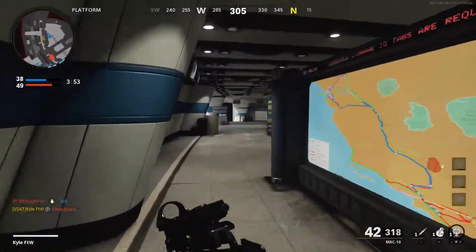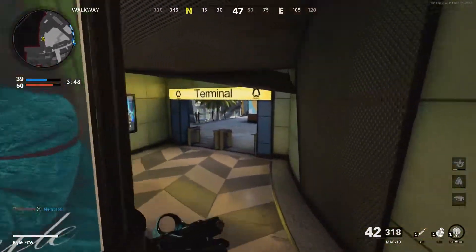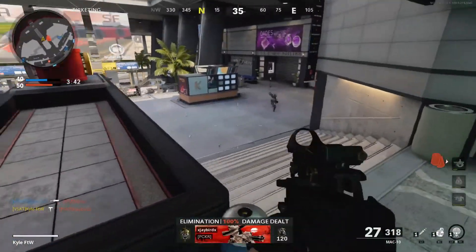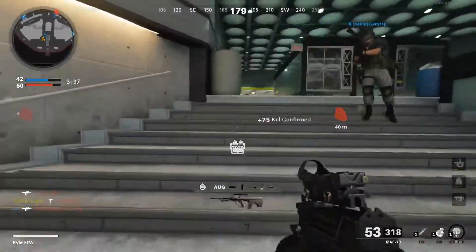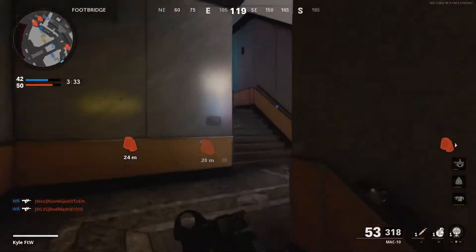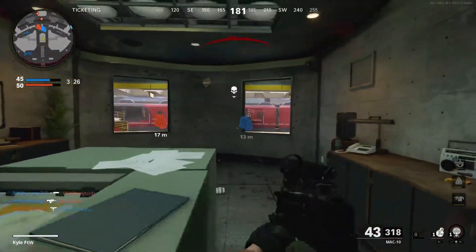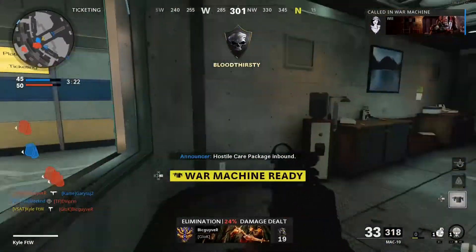Let me go ahead and push forward here. I should be able to get behind this guy. Nice, let's go — two guys down. There's somebody here. I can hear somebody to my right. Nice, there's the War Machine — let's go in.